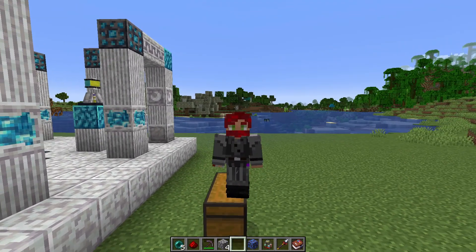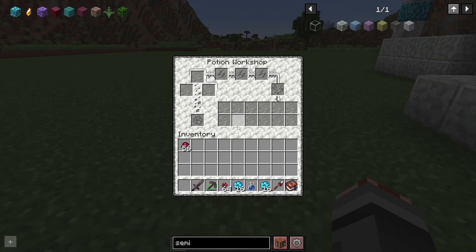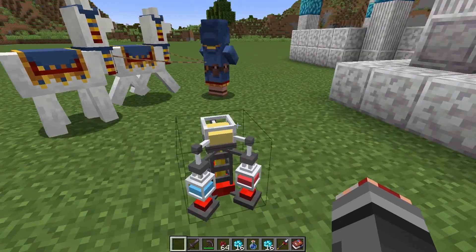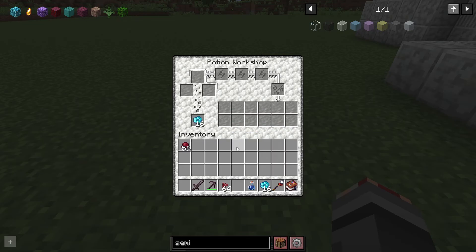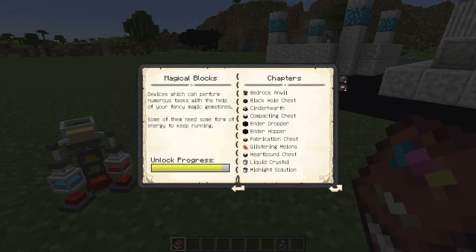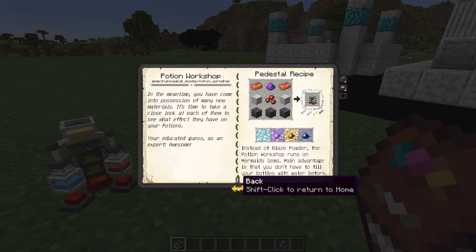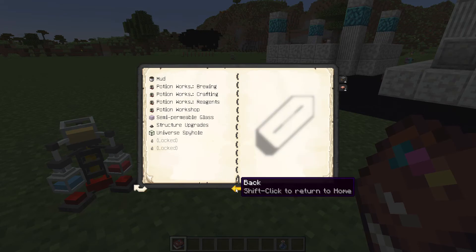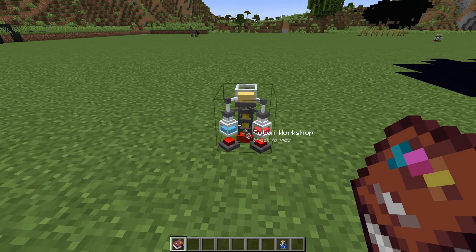Before we get to the bedrock bit, we need to talk about something that was included in the last update — I just skipped it in the how-to because I didn't understand how it worked — and that is the potion workshop. You would use this like you would use a brewing stand, with one small difference: instead of running off blaze powder, this runs off mermaid gems. In order for this to actually fully unlock, I actually have to brew a standard vanilla potion first.